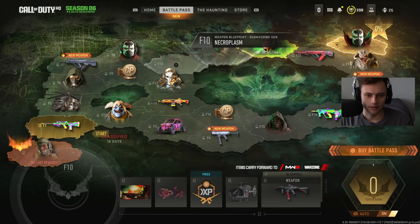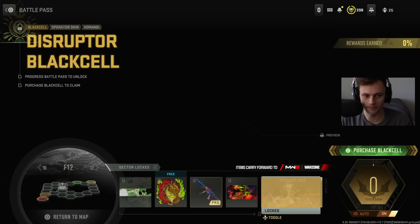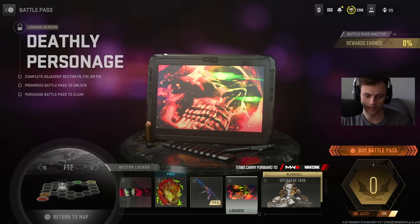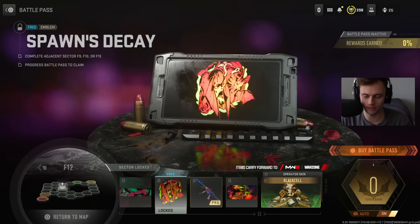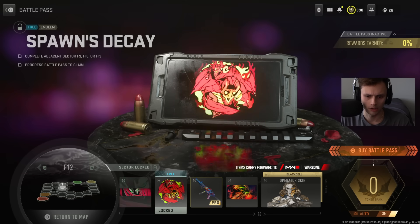Down to F12: the new Disruptor skin base version and the Black Cell version as well. There's also a Lockman Trout blueprint which is really cool. What's nice is all these blueprints are actually pretty different — there's not one single theme — they're all distinct, which is cool. New emblem and calling card as well.